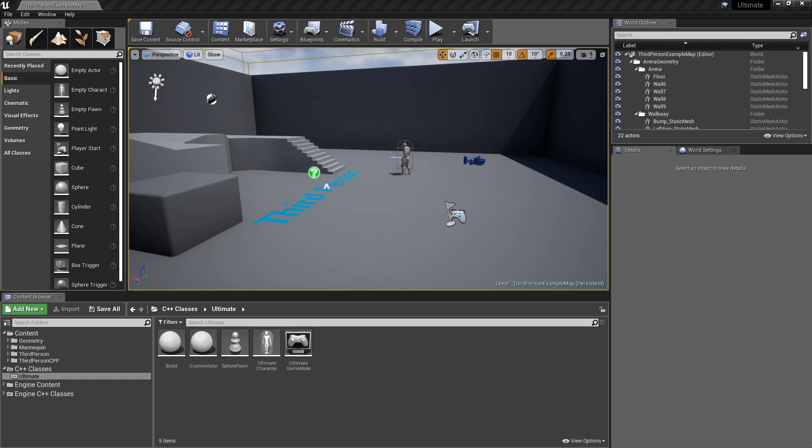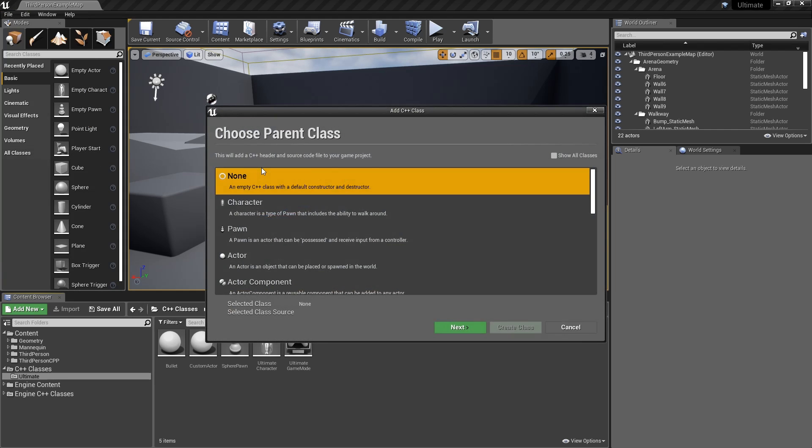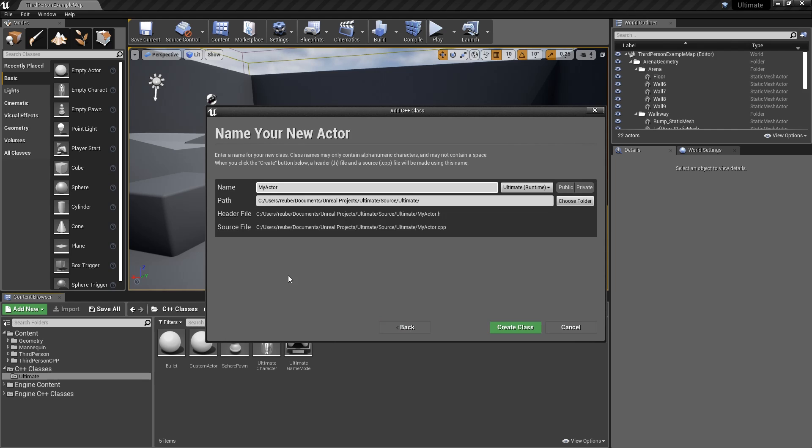We're just going to make a really simple game with some targets and you just have to shoot the targets basically. The first thing we're going to need to do is go to File, New C++ Class. We're going to make a bunch of classes. The first one is going to be an Actor and we're going to call this actor Target, so we'll have some targets that the player has to shoot at.